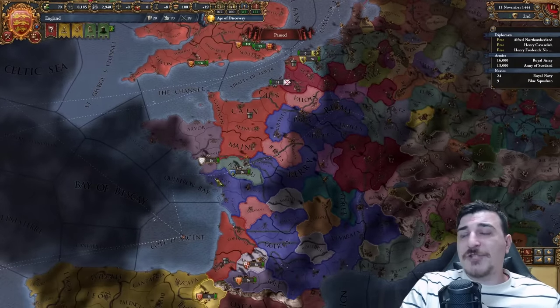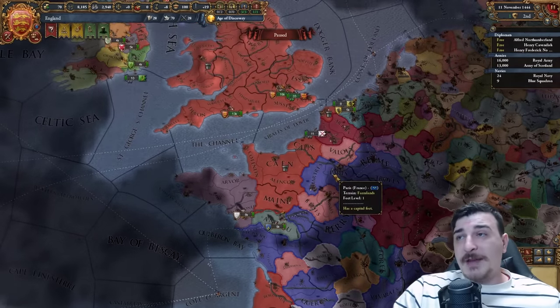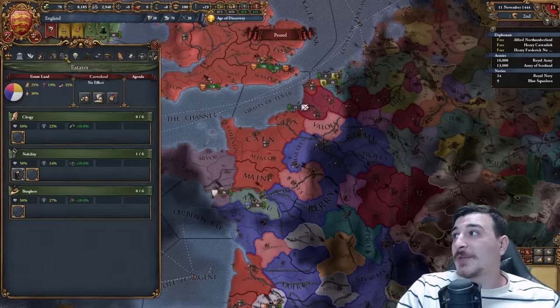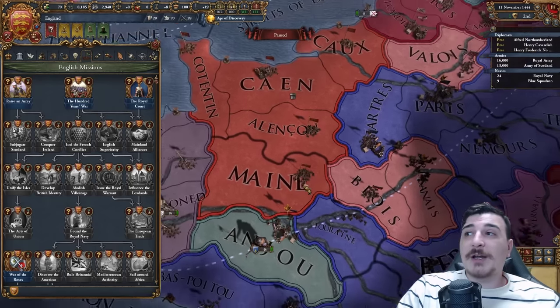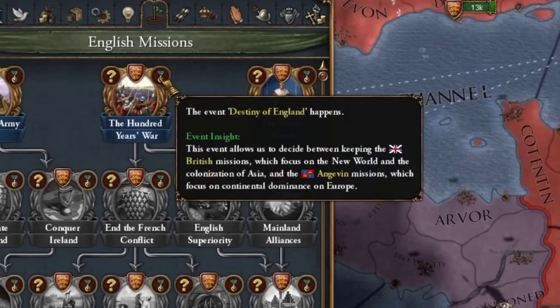There are a few things that have changed compared to the previous version of England with the newest one. The main thing is the fact that we will be going for the personal union with the French from the very get-go. The moment that we get the event for the province of Maine, we're going to go ahead and PU France. This allows us to decide between keeping the British missions or going for the Angevin missions.